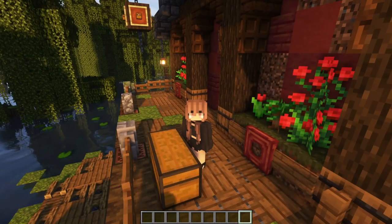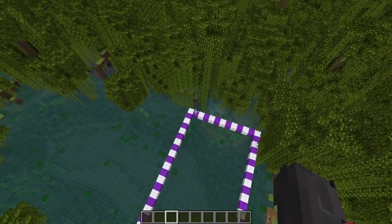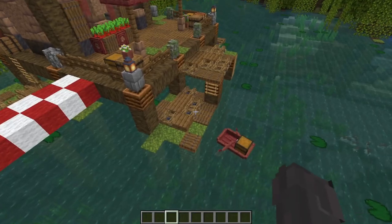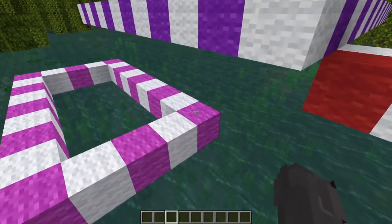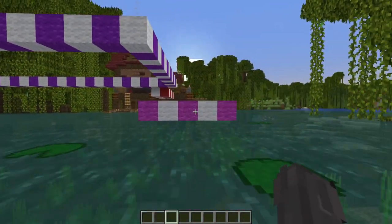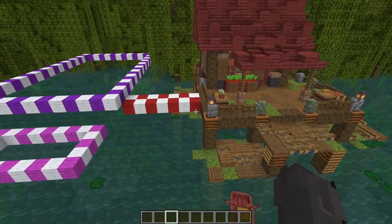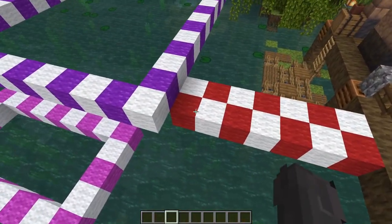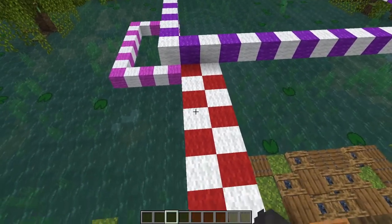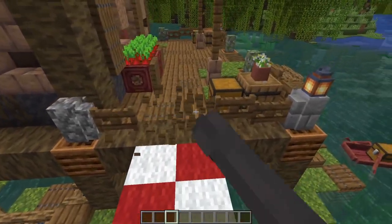Once you have all your materials sorted out, let's head over to the dimensions. You've got a 13 by 21 for your main big rectangle platform, with a little front platform that is a five by nine - though one block of that is an overlap, so it only extends four blocks beyond the main platform. If you're creating this build as part of the set with the starter house, you'll also want the connecting bridge: seven blocks long, two blocks wide, with a one block gap between the house and where it begins.